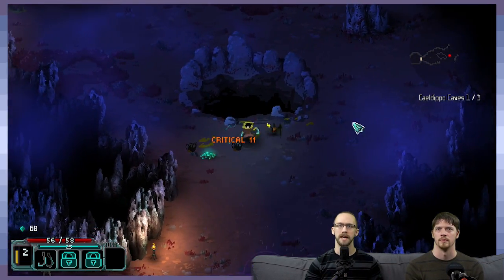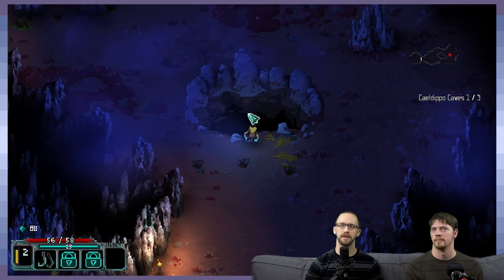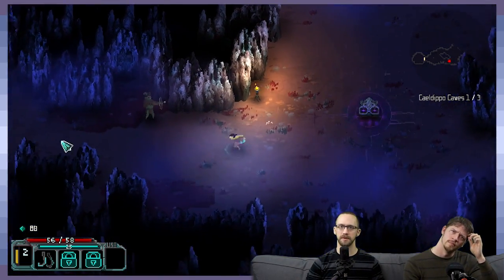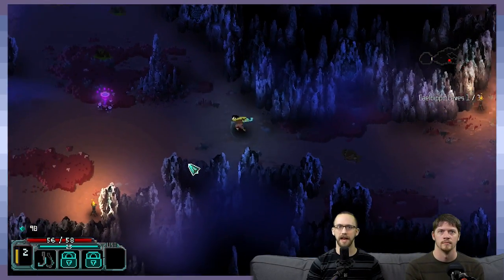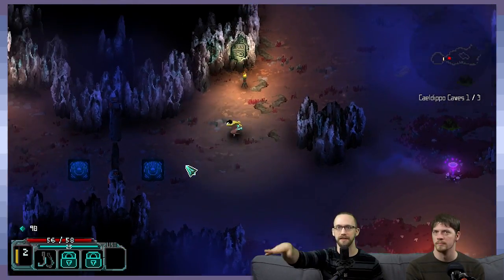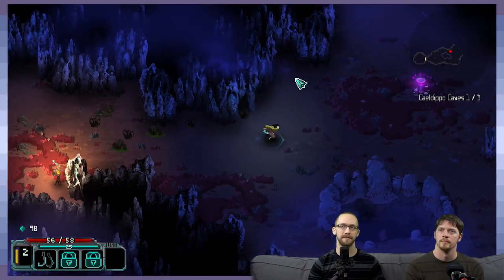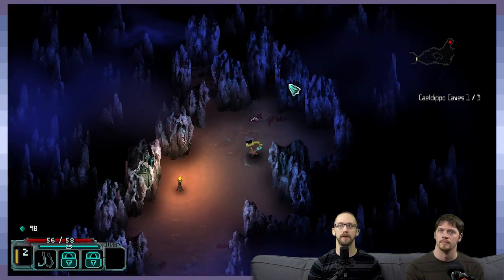I'm trying to figure out how they procedurally generate the level. For procedural generated games that have an organic shape like this, they'll kind of block out an area that's all collision and then draw paths through it with code — and that's just the level. The art is then programmatically added over those paths.